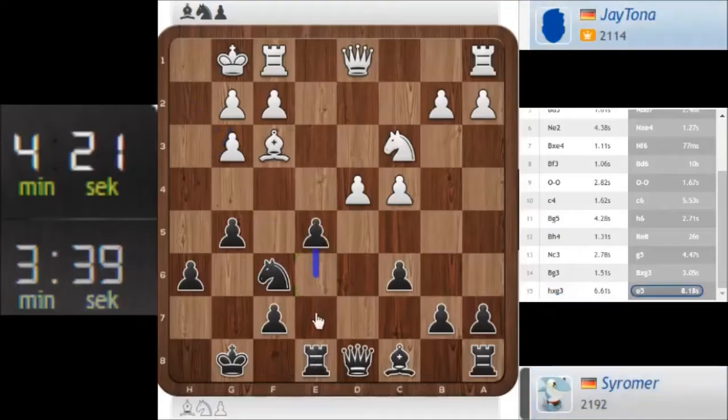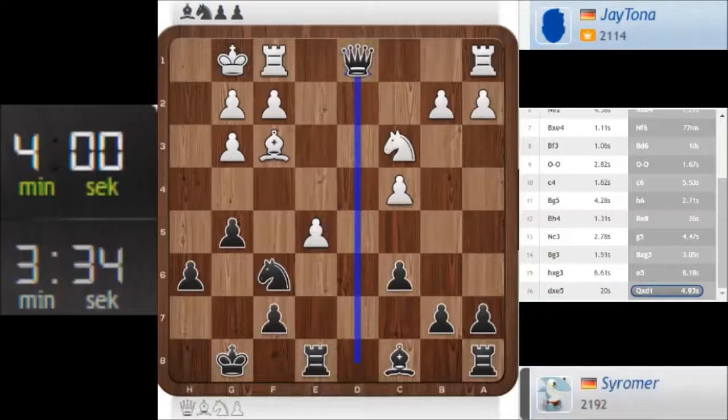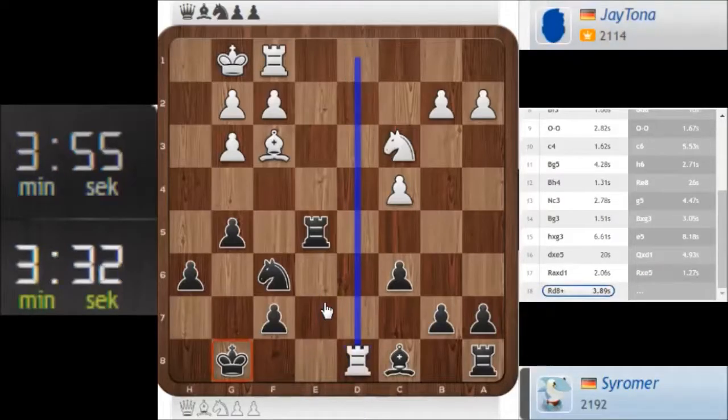Let's open up the position even further. The rook on e8 needs to have some reason why I played it there. I didn't need to play e5, but my rook on e8 was somehow a bad move for me. Rook d8.